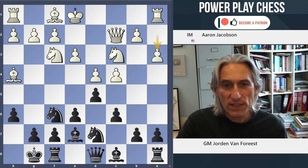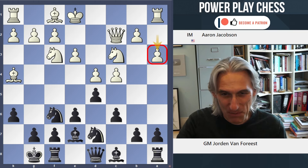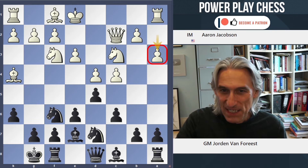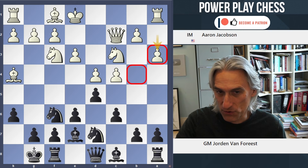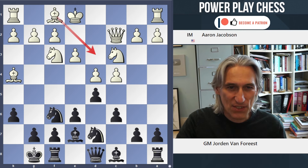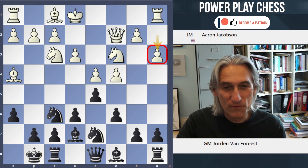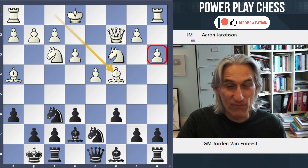a3. What White is doing here — I know I often criticise these little pawn moves at the side of the board — but this is called the battle of the tempo. Basically, a3 could be a useful move for White, with White later expanding with b4, and it covers the b4 square. But really, White wants to be able to play the Bishop out, but doesn't want to lose a tempo after Bishop takes c4. So with a3, you're playing a useful move and hoping that Black is going to take here, and in that way you've gained a tempo.